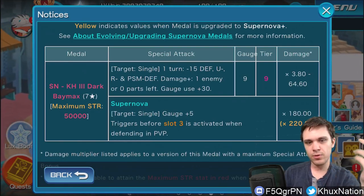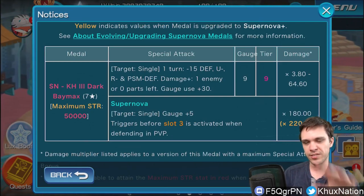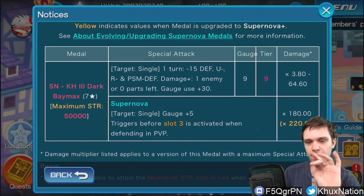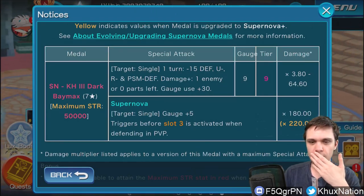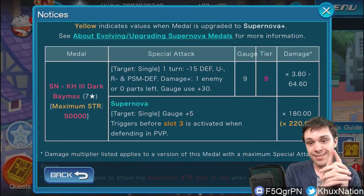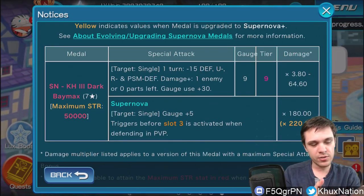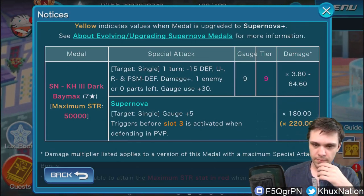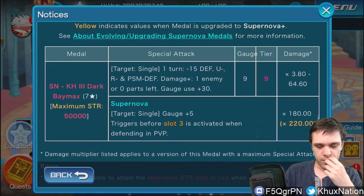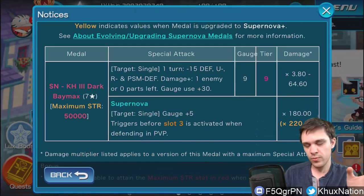The main drawback is that Dark Baymax only deals more damage with one enemy or zero parts left in raid bosses. Look at its multiplier range — it's absolutely ludicrous. It goes from a multiplier of 3.8 all the way to 64.60, with no in between. So if you're not in a single target situation, Dark Baymax is going to have utterly trash multiplier. On top of that, he consumes 30 gauges just like Pirate Sora, so you can't even use extra attack with him.